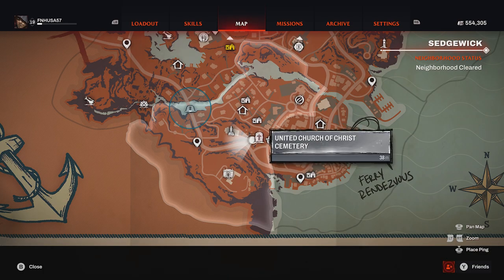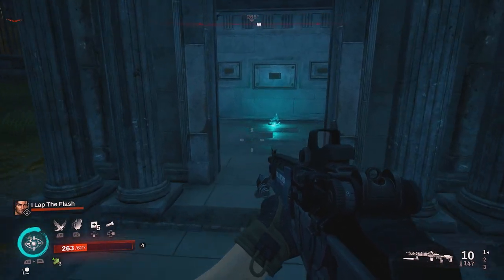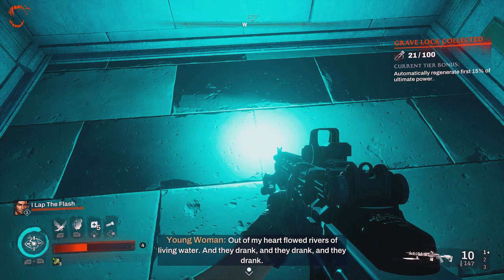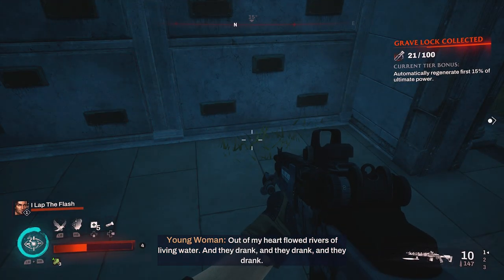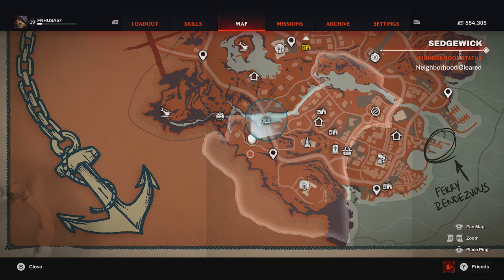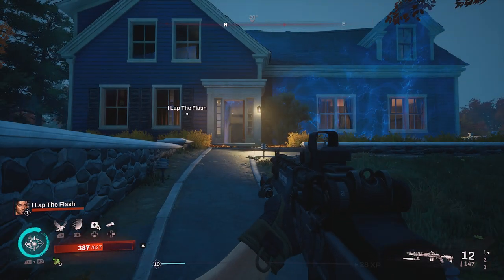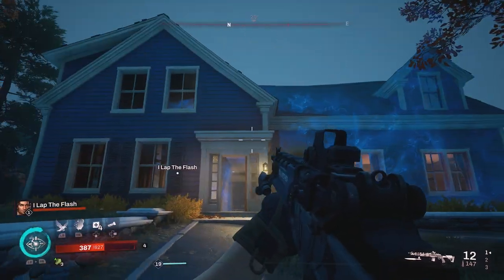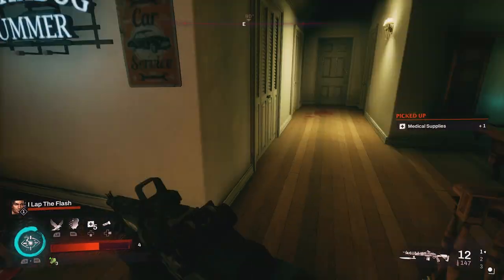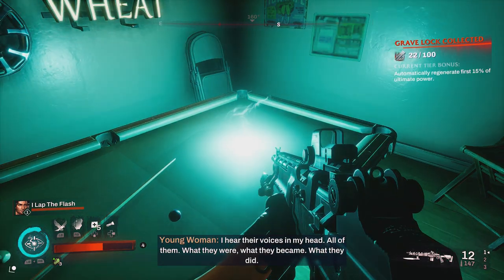For our next grave lock, make your way to the United Church of Christ Cemetery — you'll be coming here for one of the very early main missions. Make your way inside this small crypt and the grave lock will be right there on the ground. For our next three grave locks, we will be using the Addison Estate Grounds fast travel marker. The first one is over here to the left — proceed straight into the blue house, up the stairs, turn to the right, locate the pool table, and that is where your grave lock will be.